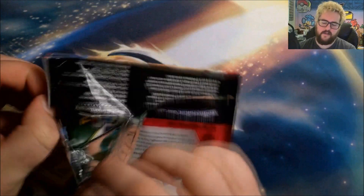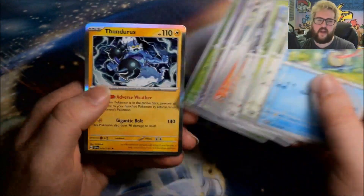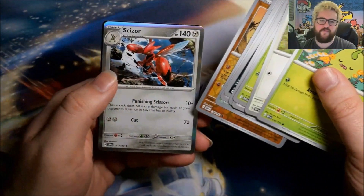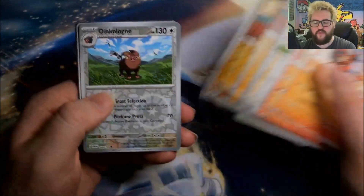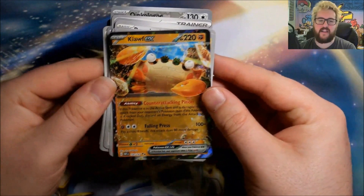Next pack: reverse Mawile, reverse Rowlet, and a foil Thundurus. We're already getting a couple of nice hits. Only three hits so far but they're pretty nice ones. Then: reverse Youngster, reverse Barboach, and a foil Scovillain. After that: reverse Rockruff, reverse Oinkologne, and a Clodsire ex. We will take another regular ex — there are some very very nice cards in this set.